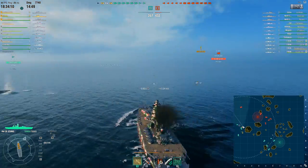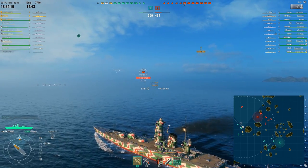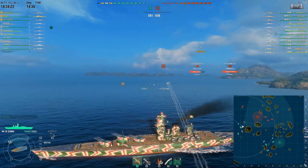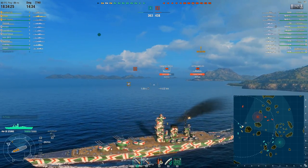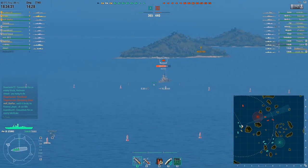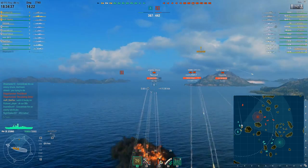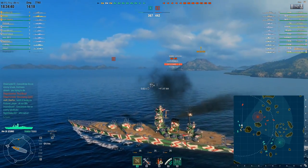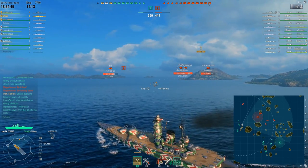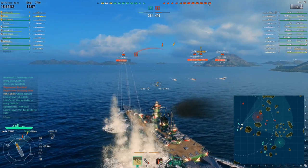Things are not looking all that great for our team right now, and if you look at the map you'll understand why. In the middle, their battleships are engaging all of our cruisers — that's an issue. Where we are, we're trying to push, but we've just faced a wave of Shimakaze torpedoes. There's just a bunch of ships all around us that we can't see, so the push is being done a little more cautiously. We're still trying to push onto the cap. We know the Shimakaze torpedoes won't be reloaded for the next couple of minutes. And then, oh look — another wave of torpedoes coming in.